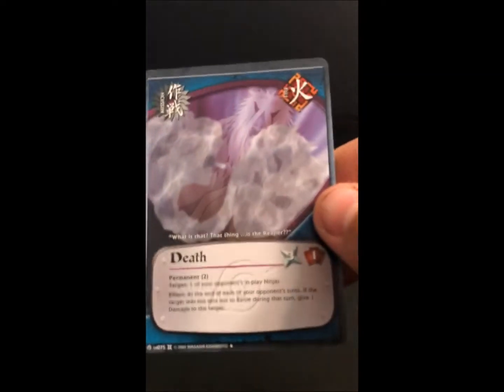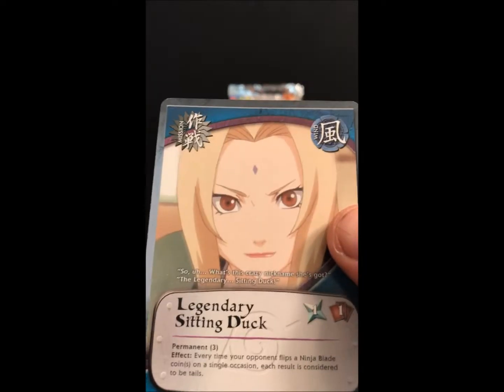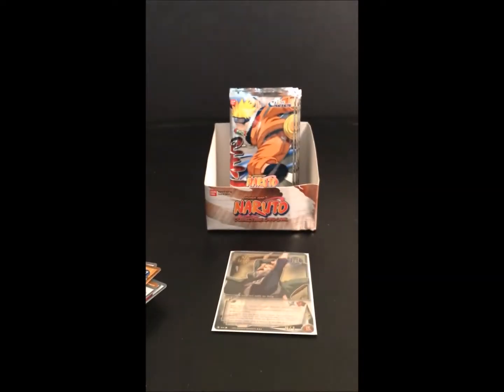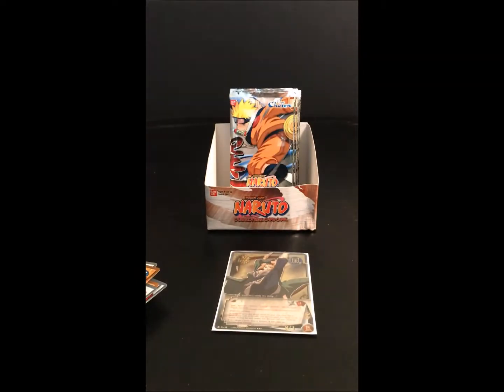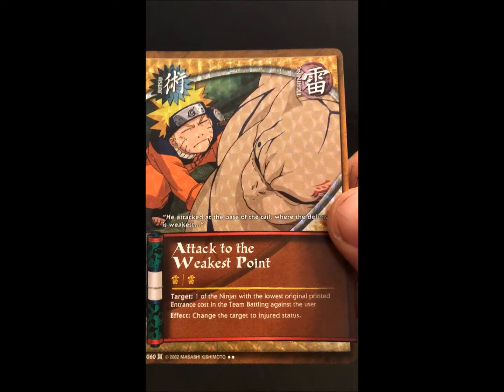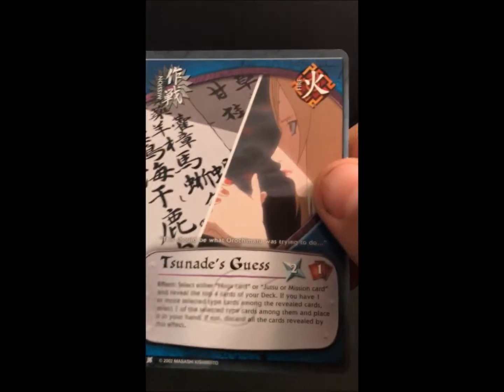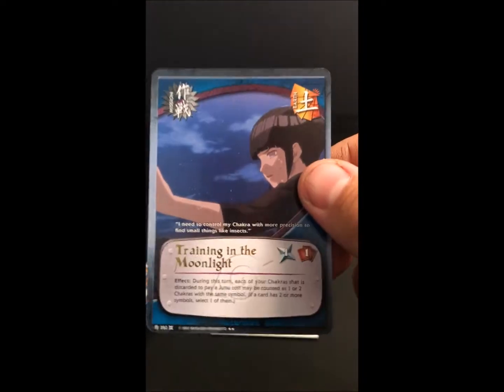Pack nine: we got Uzumaki Formation, Death, Legendary Sitting Duck, look for the rare Bakochu, Summoning Jutsu, Suzumbaki, our foil is Attacked to the Weakest Point, Tsunade's Guess, Sasuke Uchiha, and our rare is Training in the Moonlight.